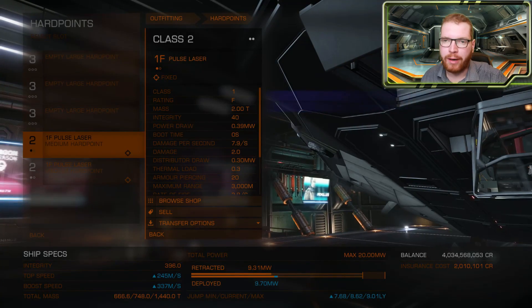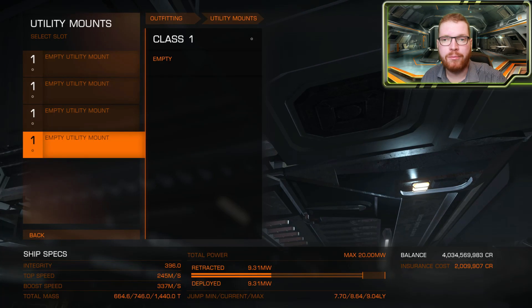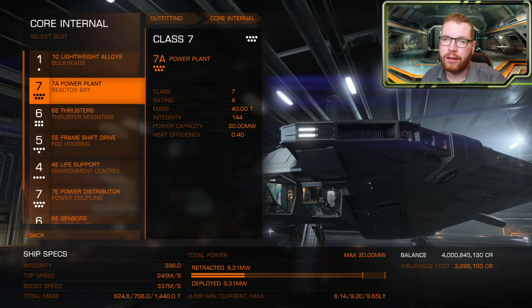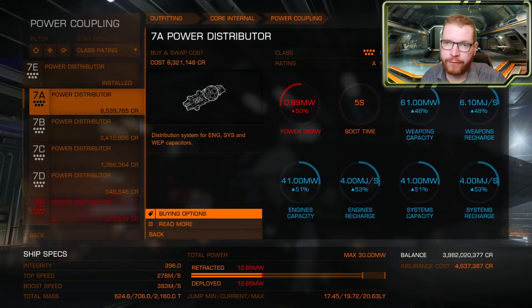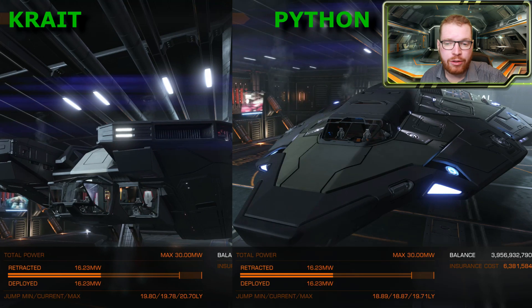I fitted both the Krait and the Python with exactly the same loadout. I removed all hardpoints, made sure there was nothing in the utility mounts, cleared everything in the core slots, and left the lightweight alloy in place. For the optional internals I sold every single module and fitted a 6A shield generator so we can begin to compare the stats between the two ships.